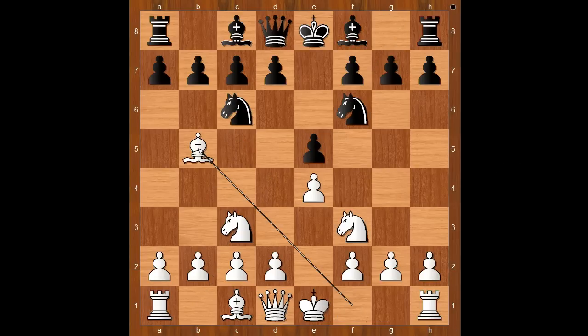Bishop to b5. Black to move. Bishop to b4 is the most planned move in this position. But Rubinstein played knight to d4, attacking the bishop. What is this variation called? Surprise — it is called the Rubinstein Variation.